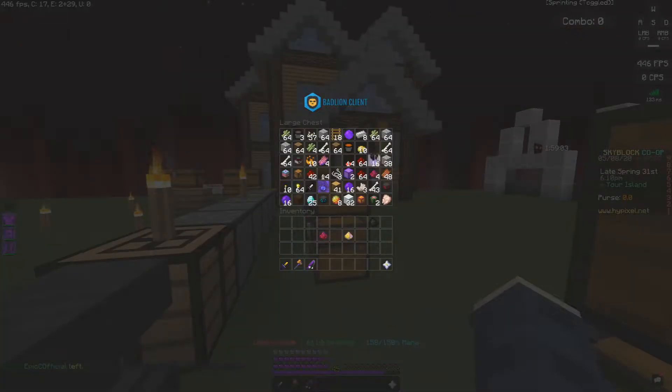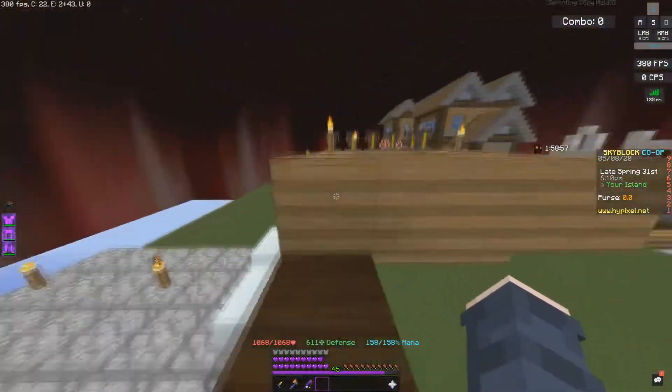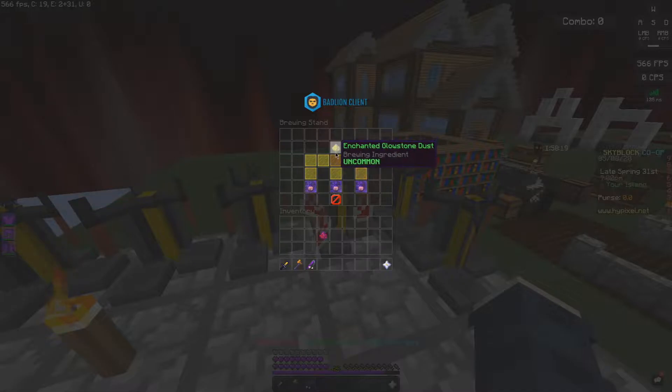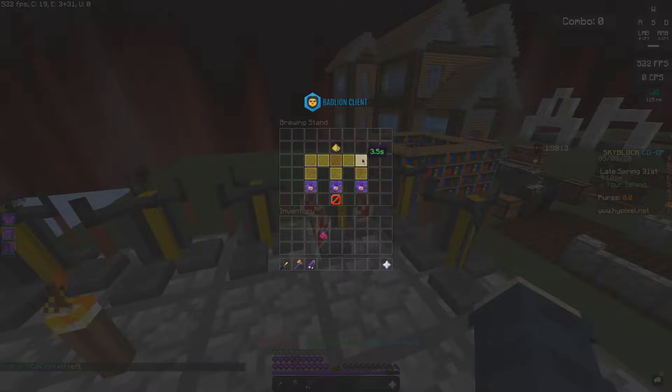I completely forgot to mention you're going to need coal to make the haste potions. So you're going to want to put the coal in there. Then you have Haste 1 potions. You're going to want to put your enchanted glowstone dust in there — the enchanted glowstone dust will change it from Haste 1 to Haste 3, so it's a lot faster when you're mining the trees.